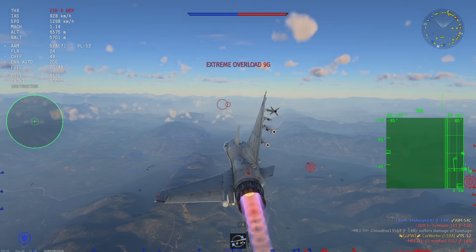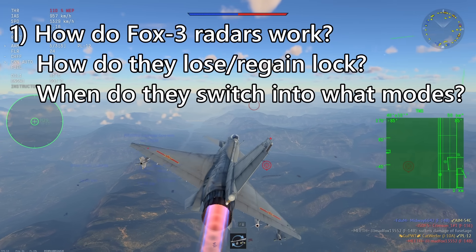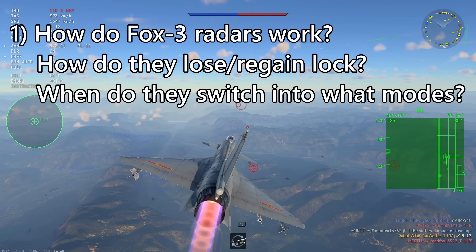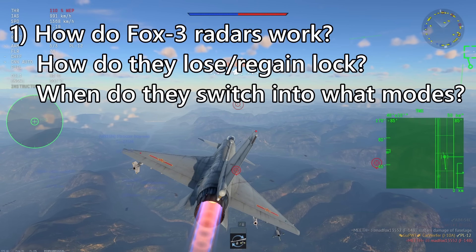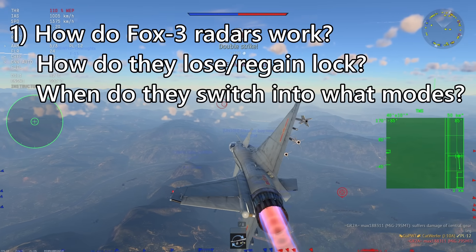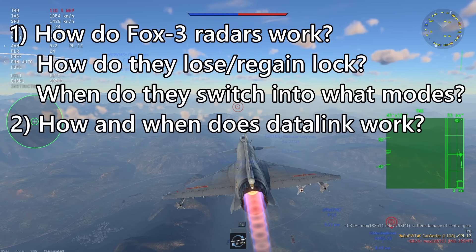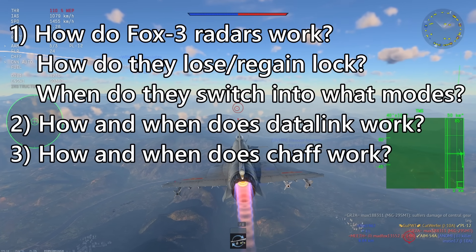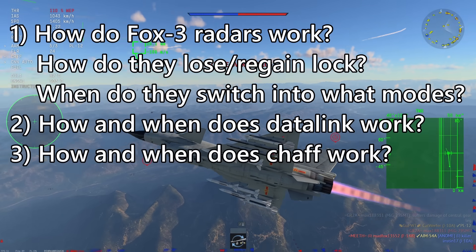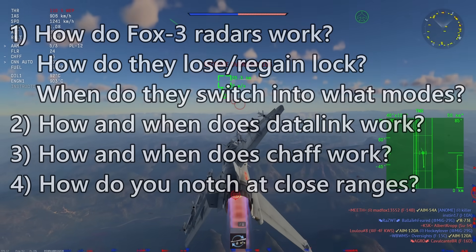The main questions I aim to answer in this video are: 1. How do FOX-3 radars operate, and what causes them to lose or regain lock? What modes do they have, and what exactly makes them switch between those modes? 2. How does Datalink work? 3. What exactly is the role of chaff and how does it affect radars? 4. How do you effectively notch at close ranges?